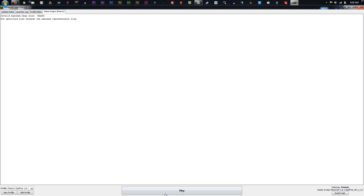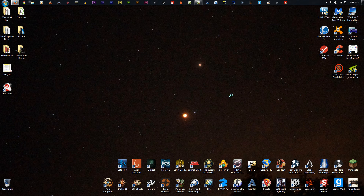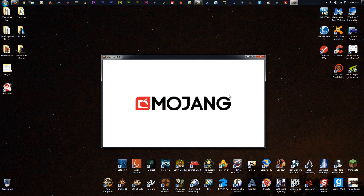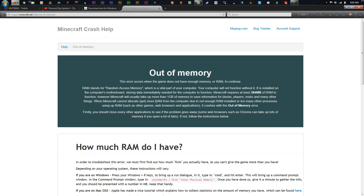Still have an error. We might have to do some research and figure out what is causing this error, because there's no way that 4 gigabytes and 3 gigabytes isn't enough for the game. Okay, so it launches without the JVM arguments. Without running the arguments, Minecraft is supposed to set it to default settings, but it's saying it does not have enough memory — it's out of memory. Kind of annoying.